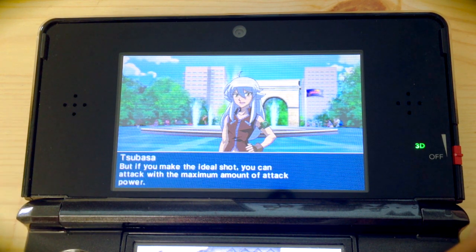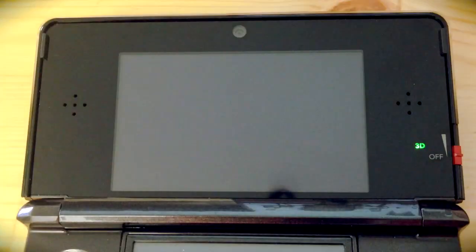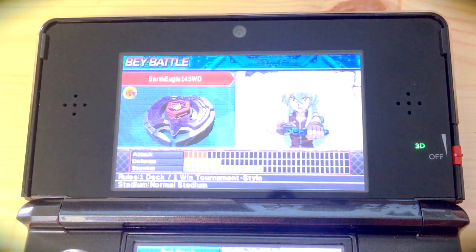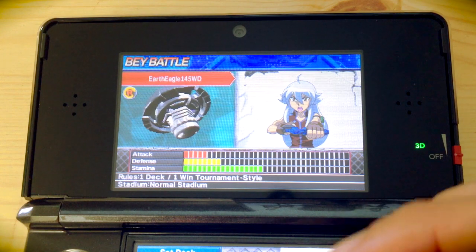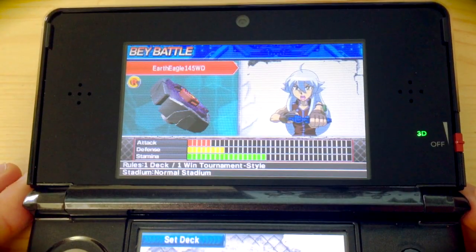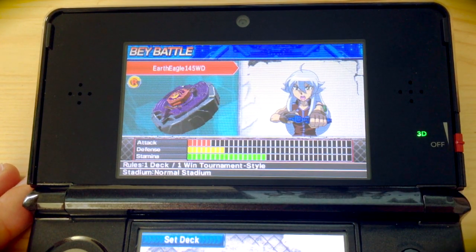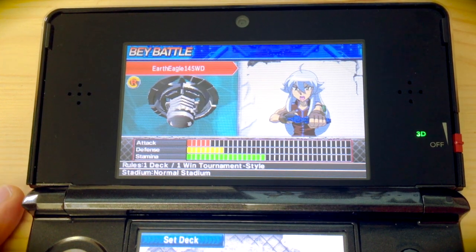Get it right, get the right timing, and you're going to get an early hit and can have a quick knockout blow to your opponent. So Tsubasa is going to take us on. We haven't got any of the elements to configure our Beyblade yet. Normally you'd look at the top screen — you can see the Earth Eagle is what they're using, the Earth Eagle 145WD.